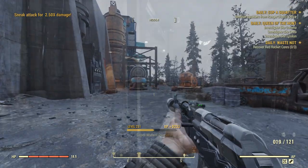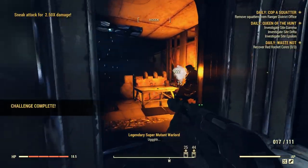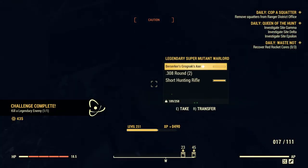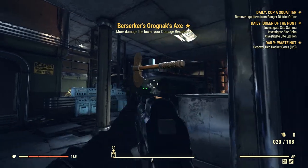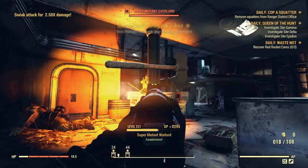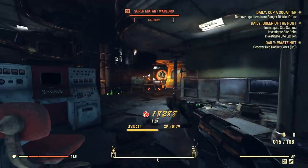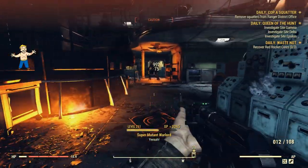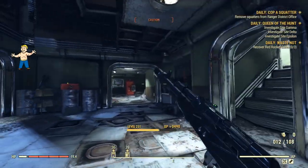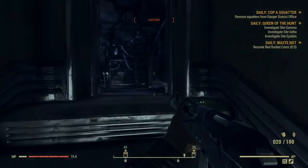So if you want the Nukashine wallpaper and the Nukashine player icon, you would need to collect all five mystery items without missing one. If you did miss a mystery item, it is unclear if you will be able to earn it after the event. Hopefully that cleared up some stuff for you — let me know what you think about these items and if you've missed any in the comments. Remember to leave a like and subscribe, and I'll see you in the next one.